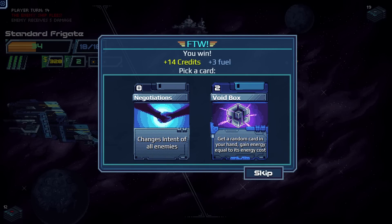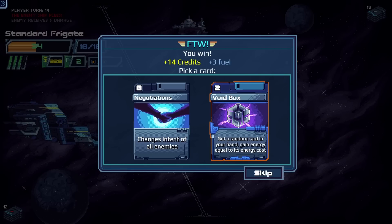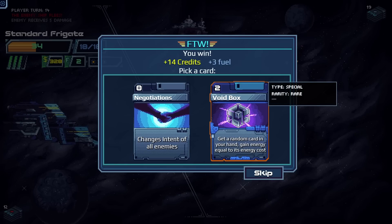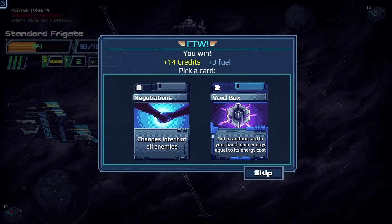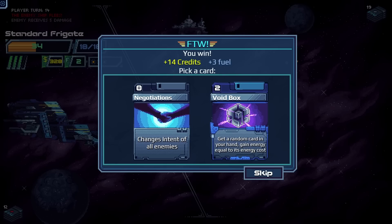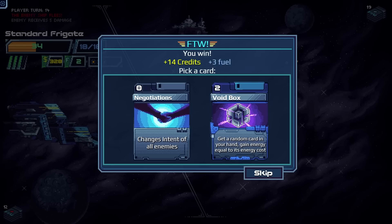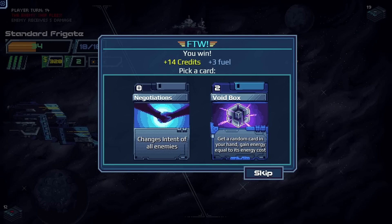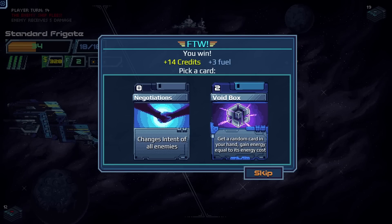We get three fuel as a reward. There's a card option: get a random card in hand and gain energy equal to its energy cost, but it costs two itself. The problem is you have no idea what you'll get — if it gives a card that costs two, it was just a free random card swap, but if it gives something that costs zero you wasted energy. We think it's pretty terrible.